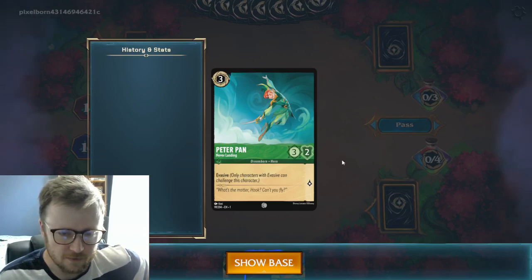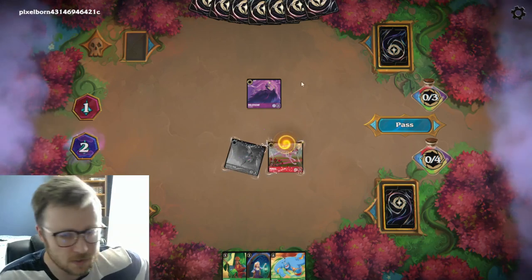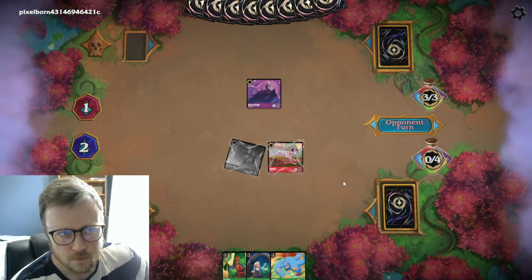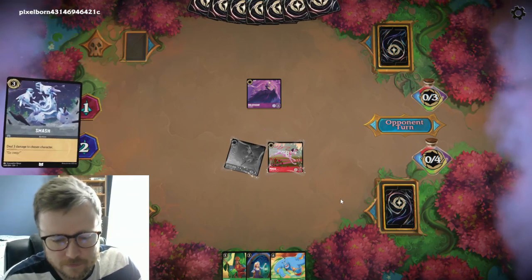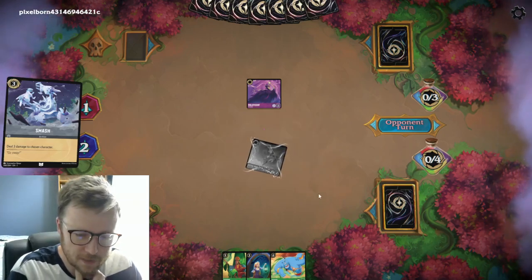The goal of the deck I'm playing right now is to abuse the evasive keyword — only characters with evasive can challenge evasive characters, which makes it pretty much free questing. But since my opponent is playing steel as one of his colors, he has good removal and might have answers. The purple color he's playing is generally for card draw — and there's the Smash coming out, getting rid of Pongo, which is pretty painful.